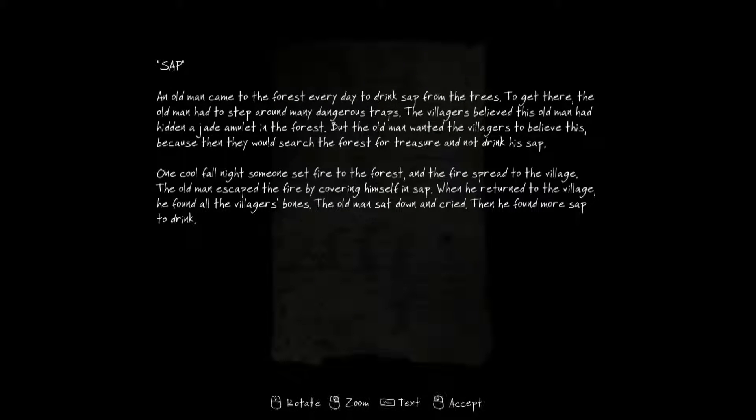An old man came to the forest every day to drink sap from the trees. To get there, the old man had to stomp around many dangerous traps. The villagers believed this old man had hidden a jade amulet in the forest, but the old man wanted the villagers to believe this, because then they would search the forest for treasure and not drink his sap. One cool fall night, someone set fire to the forest. When the fire spread through the village, the old man escaped by covering himself in sap. When he returned to the village, he found all the villagers' bones. The old man sat down and cried. Then he found more sap to drink.